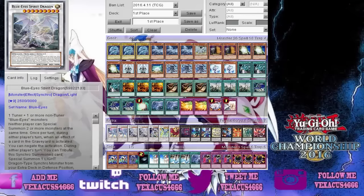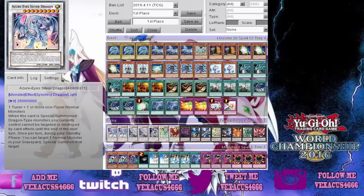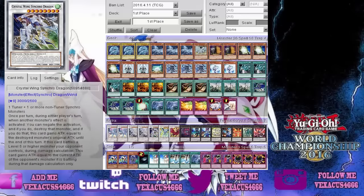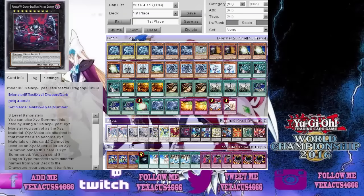Now for the Extra Deck, we have two Azure-Eyes Silver Dragon, two Blue-Eyes Spirit Dragon, Crystal Wing Synchro Dragon, Stardust Spark Dragon, Black Rose Moonlight Dragon, and Dark Matter Dragon.